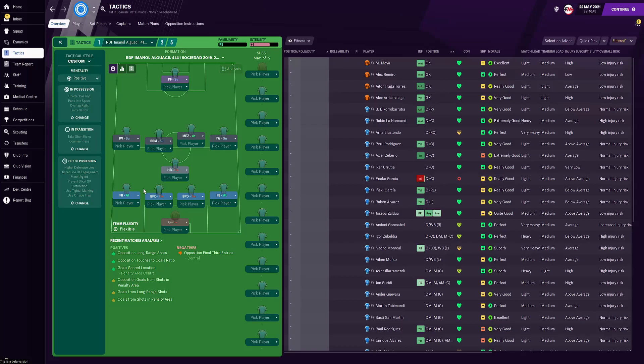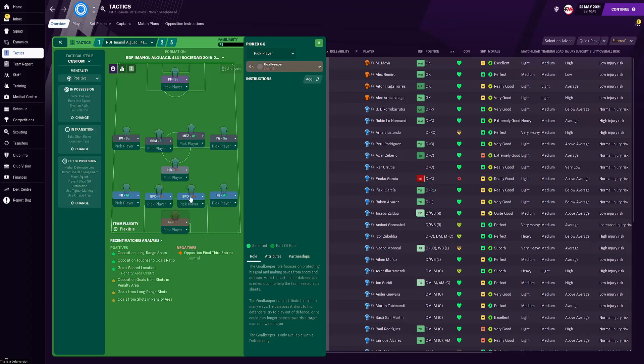Here we are with the tactic. For the formation, we have lined up with a 4-1-4-1. In goal, we have a goalkeeper — though a sweeper keeper is also an option, I opted for the standard goalkeeper role. For the fullback rows, both full backs are on the fullback role with attacking duty. The left back is asked to cross from the byline, run wide with the ball, and stay wider to maintain width. The right back is similar but also has dribble more for added directness. The center back pairing are both ball-playing defenders with no additional instructions.